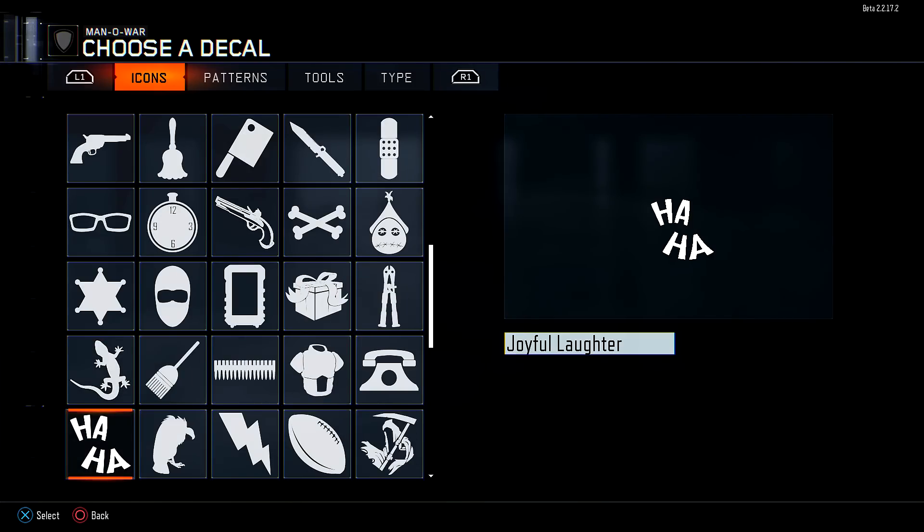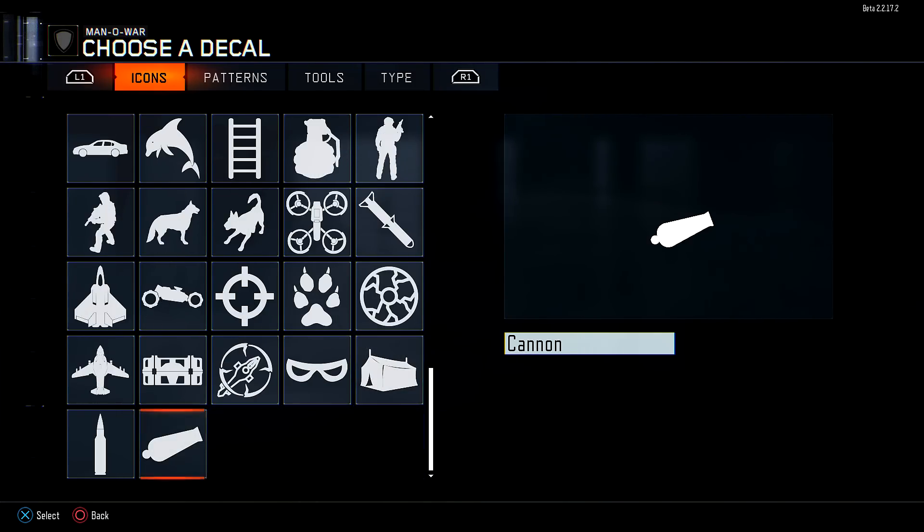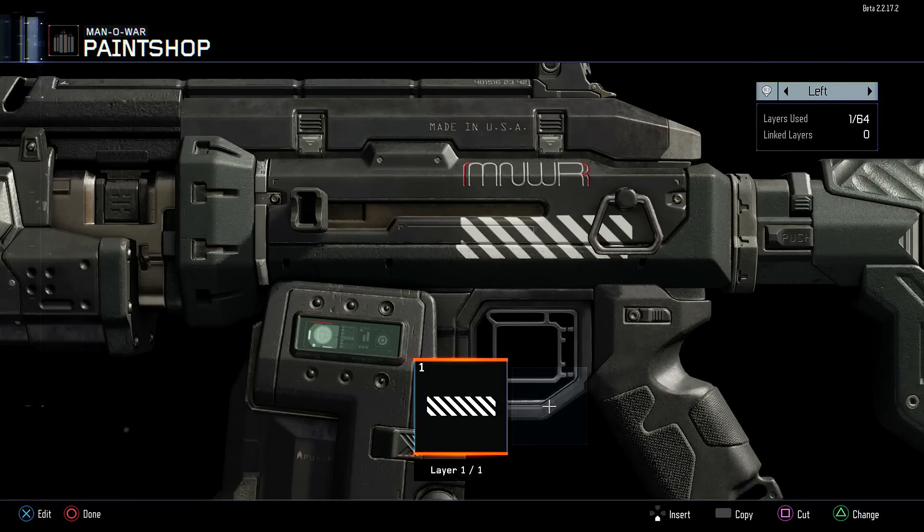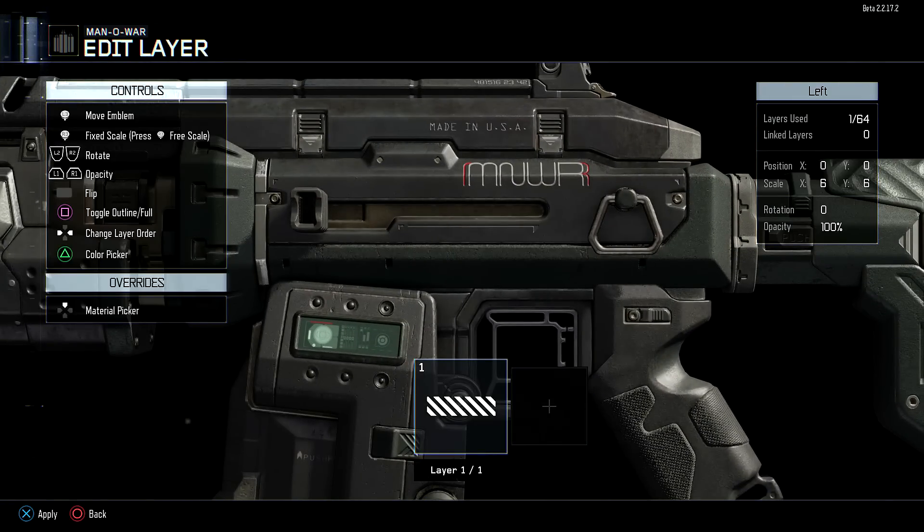From here you can choose a decal - there are tons of different options for you to choose from. It's essentially like creating your own emblem, if you remember doing that from Black Ops 2. You just go through here, there are all these different emblems, patterns, and designs to choose from. You can pick one and use it as if it were an emblem editor from Black Ops 2.